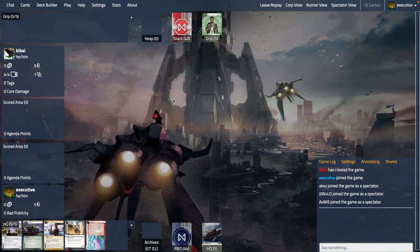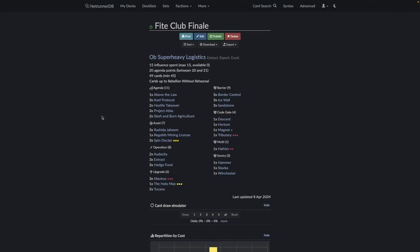With that, let's start looking at the lists. On one side we have an OP list — we've already recorded an episode on OP so you can check that out. This is very close to the idea that we typically were building our OP list in NWE, so you can see my changes here on the general idea of a two-Carna OP list.